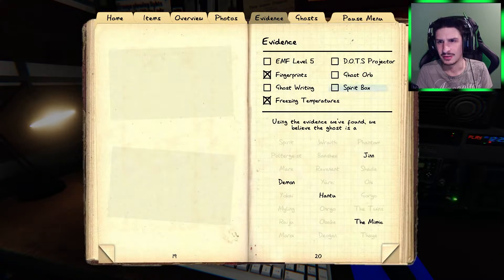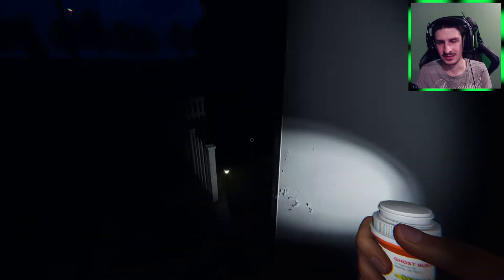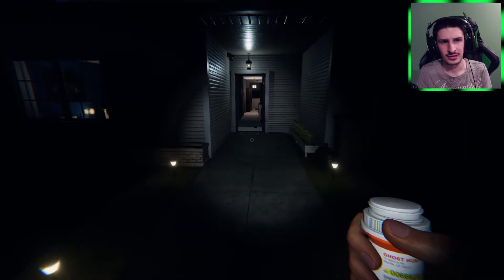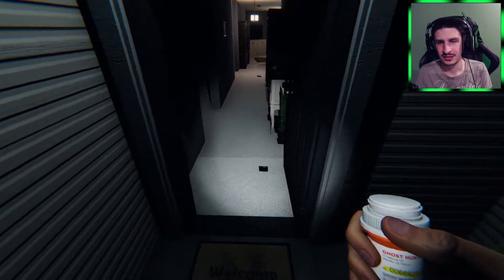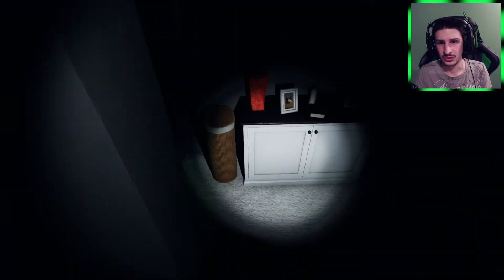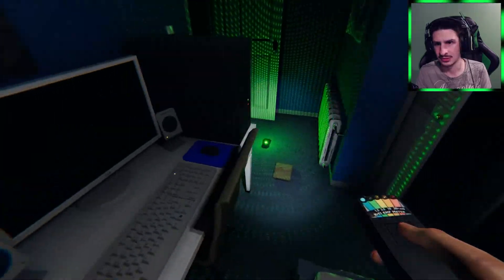If I go to evidence, it could be ghost orbs, spirit box, ghost writing, or EMF level five — EMF level five is really hard to get. I'm going to bring this inside with me. I'm trying to keep my sanity as high as I can for as long as possible. We have a two on the EMF.